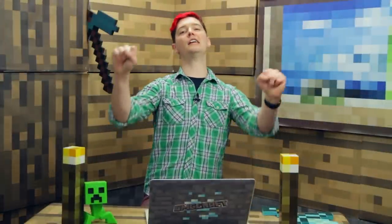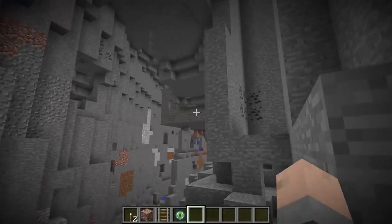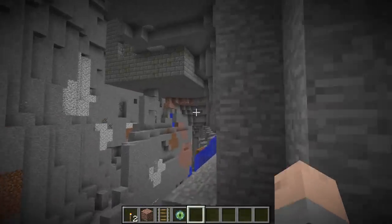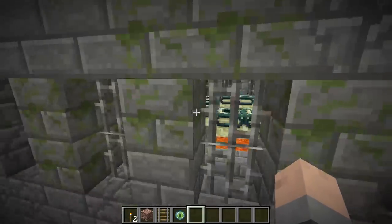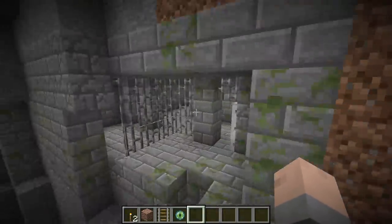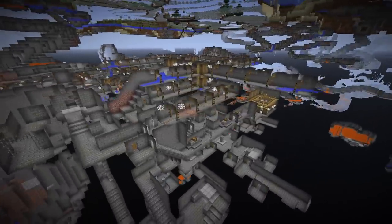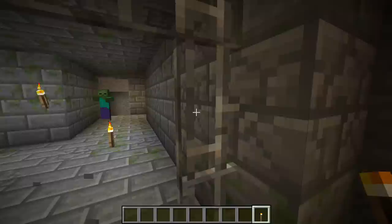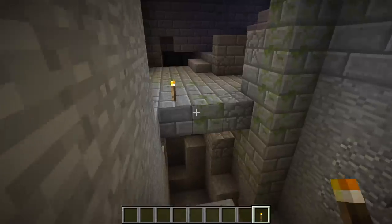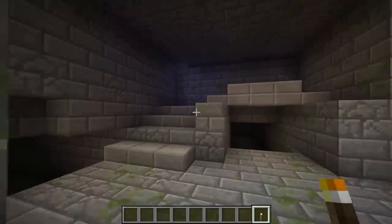Next is the stronghold. The stronghold is how you finally beat the game — you go to the end and fight the dragon. This is the place where you find the end portal, fill in the end portal blocks with eyes of ender, and then go to the End. The stronghold is built out of cracked stone bricks and mossy stone bricks. This used to be the only place you could get these blocks, but crafting recipes have been added since. Strongholds have tons of variety in their rooms: bridges, tunnels, fountains, and libraries — a great place to get books and cobwebs as well.